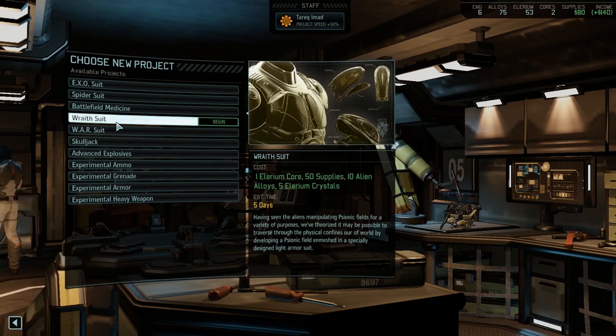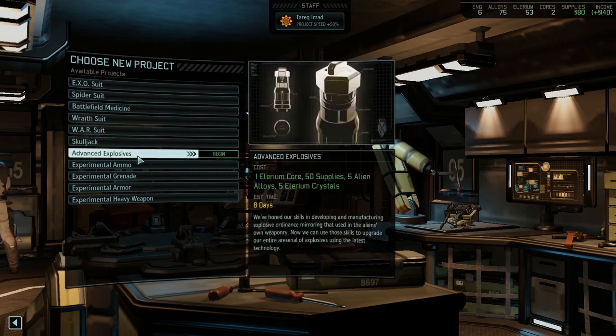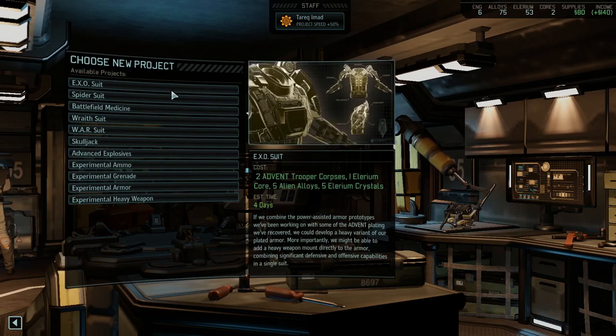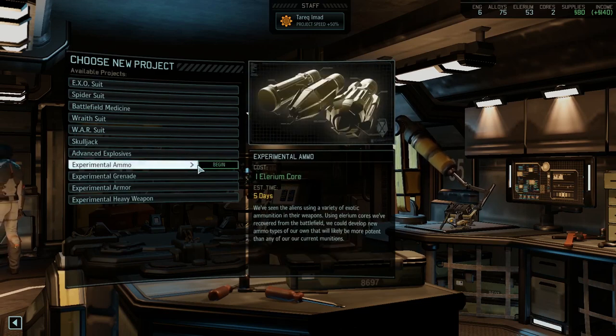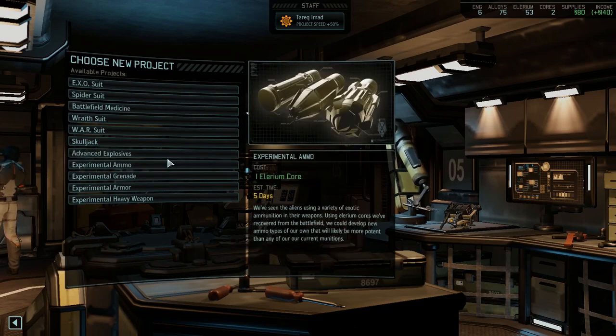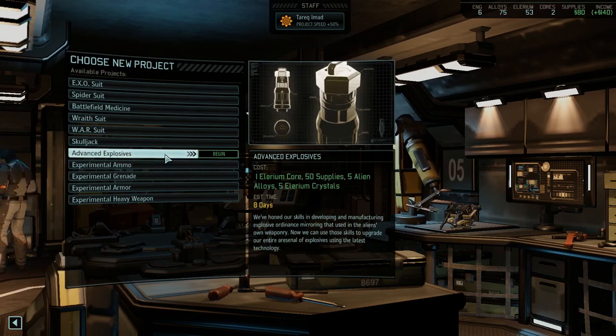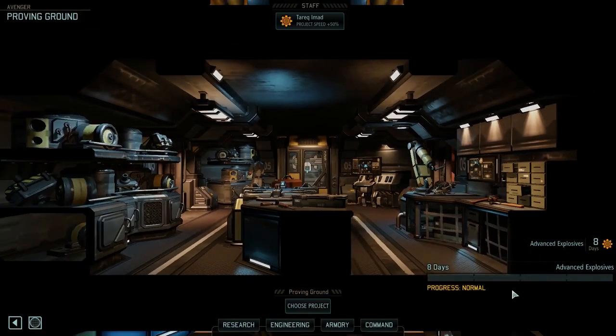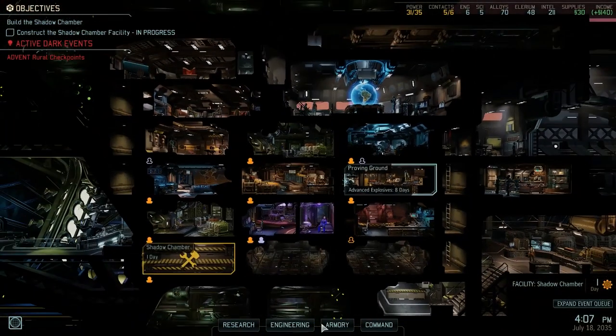We've theorized it may be possible to traverse physical confines of the world. I don't really want to drop 50 supplies on any of these unless it's battlefield medicine. We can do more ammo, more armor, experimental heavy weapon. We may want to field two exosuits eventually, especially for the psi operative. Let's do advanced explosives — 100 skills at manufacturing, ordnance. Now I can use these skills to upgrade our entire arsenal using the latest technology. That actually does seem pretty important, so we'll do that.